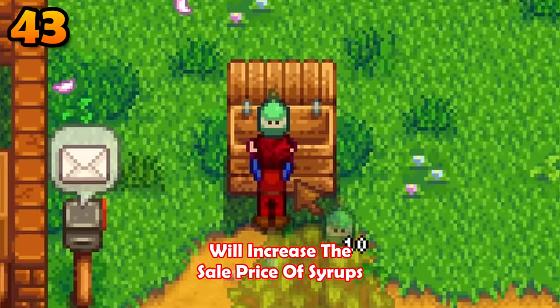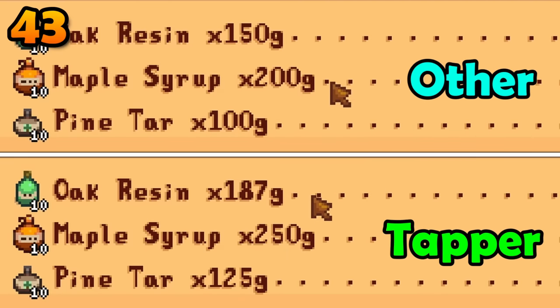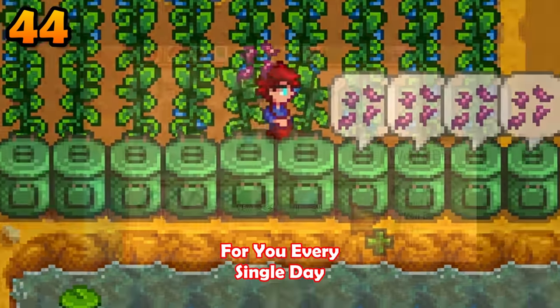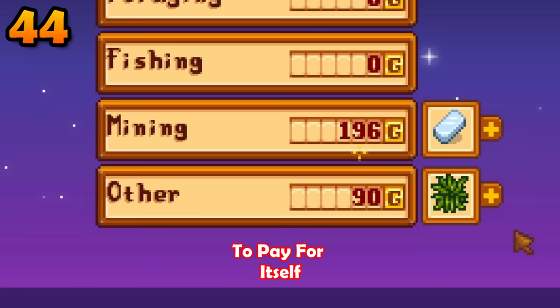The tapper profession will increase the sale price of syrups by 25% — it goes from worthless to worthless. The worm bin will produce a little bit of bait for you every single day, but it is really expensive to craft and will take years to pay for itself.